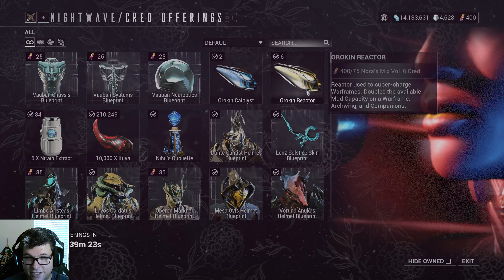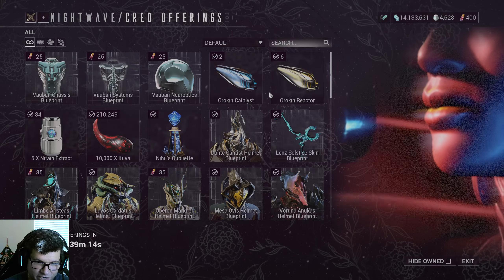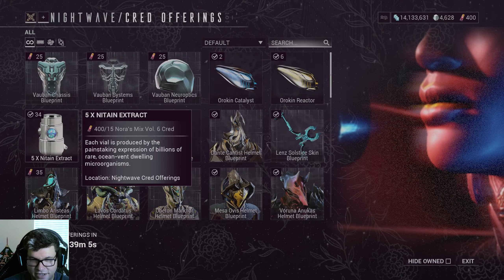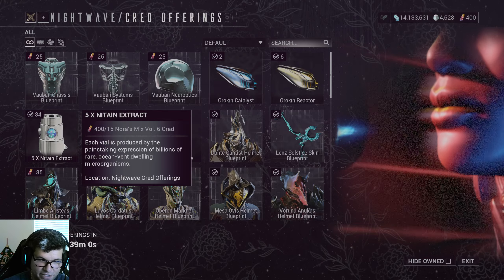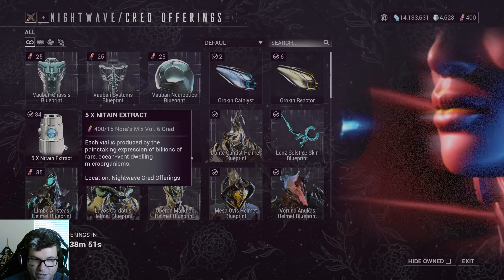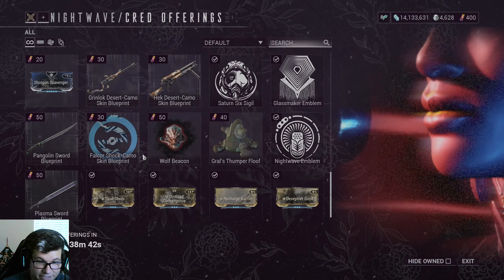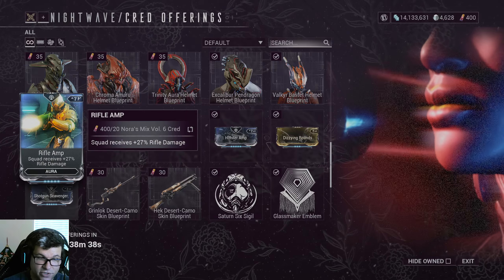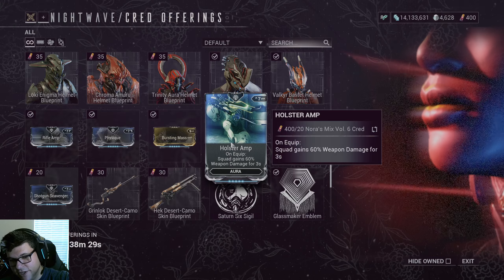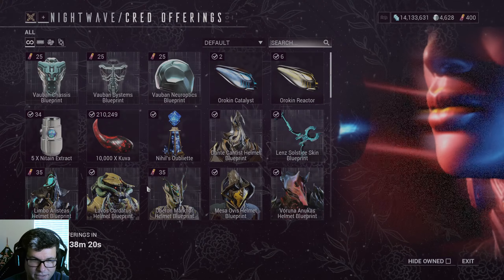One tip: don't farm Nitain Extract. It's only 15 credits for five of them in the Nightwave store — just save yourself the heartache and buy it there. As a new player the Nightwave store is also great for alternate helmets, mods, auras (which are really important for some builds), and some weapons that only appear in the Nightwave shop. The Cred Offering store rotates, so if something you want isn't there now, just check back when it refreshes.